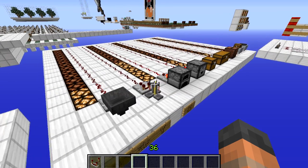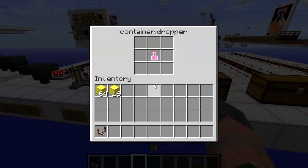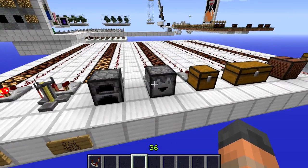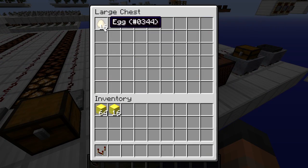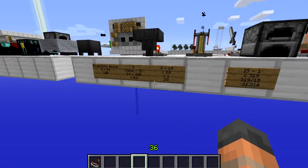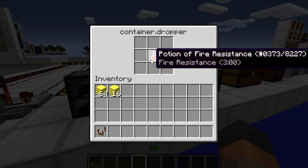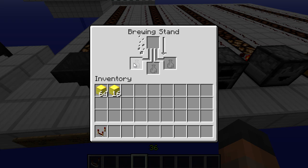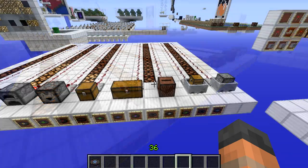There are three types of items: those that stack to 64, those that stack to 16, and unstackable items like potions. For unstackable items, treat each one as if it were 64 — so two potions count as 128 in the formula. For items that stack to 16 like eggs, treat each item as one, so two eggs count as two. The brewing stand only accepts potions, but you calculate each potion slot as holding 64 items worth.